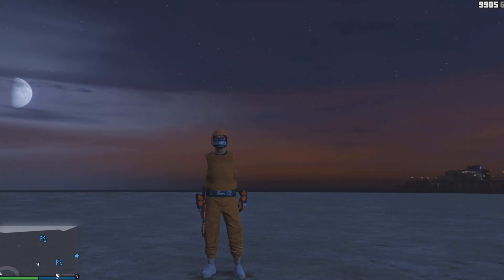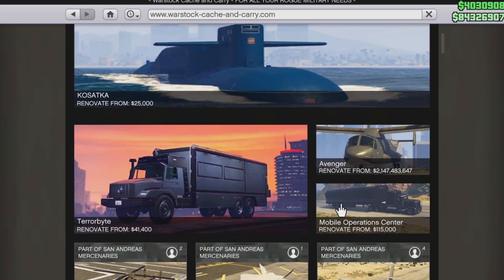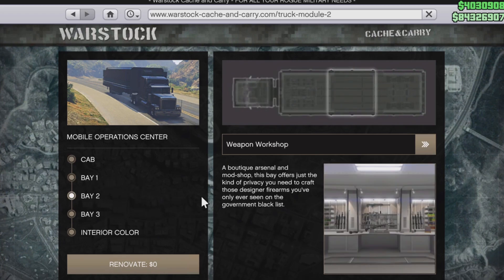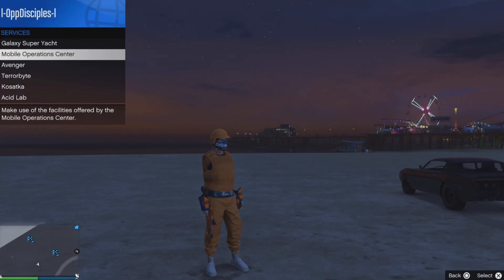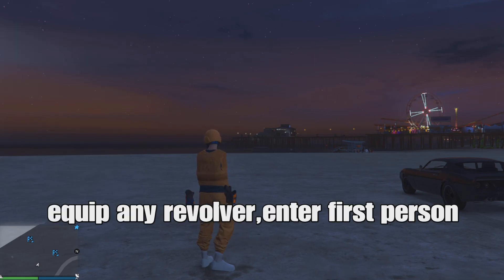With the MK2 revolver, you want to purchase the regular one at the gun store, and then you want to purchase the MOC and pay to purchase the weapon workshop. I believe you can upgrade it at the DAX workshop. But you can go to servers, pre-request the MOC, enter the back, and upgrade it.